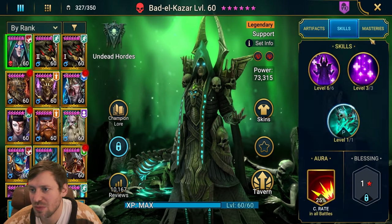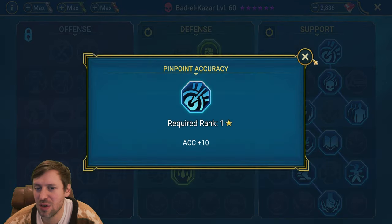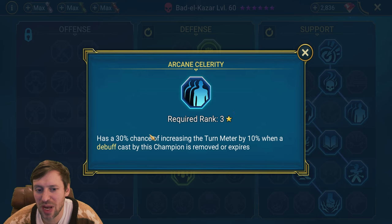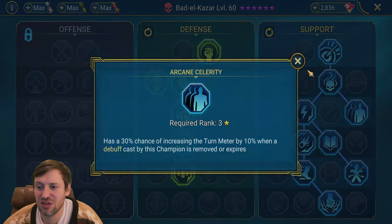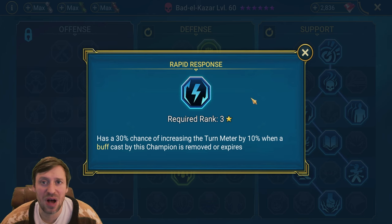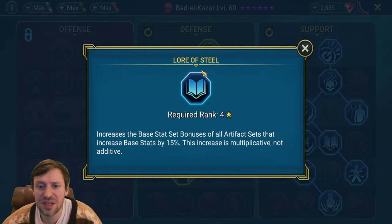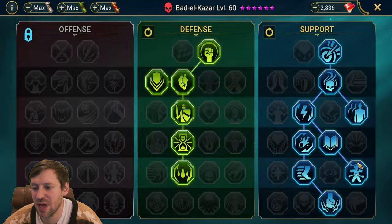For blessings, ideally you'd take Smite — that would probably do the most damage and definitely speed up the run. For masteries, we've got some accuracy and then we're splitting up — Arcane Celerity and Rapid Response are great on him because we're throwing out buffs and debuffs, and when they expire we've got a good chance to boost our turn meter. We also take Lore of Steel to bump up speed and accuracy a little bit.